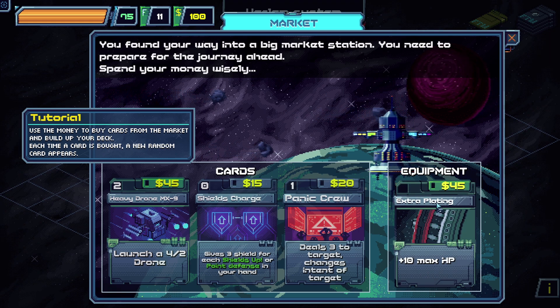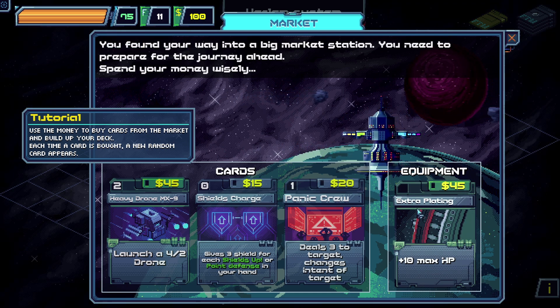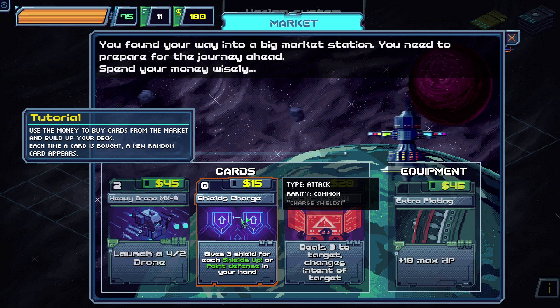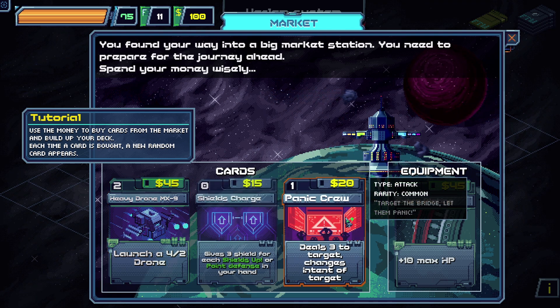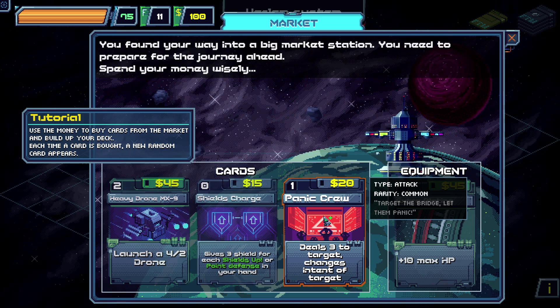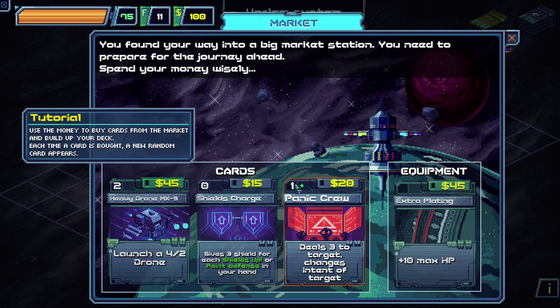We can buy equipment, get some extra plating — this is our HP, this is our fuel, and this is our credits. Or we could grab some more cards. Everything is randomized. Let's see: 'Give three shields for each shield up or point defense in your hand.' Heavy drone Mark 9, launch a 4-2 drone — that sounds cool but it's pretty expensive. Panic crew deals three to target and changes the intent of target — if they're trying to deal a heavy blow, you do this and maybe they'll do something else. I'm going to grab the panic crew. We play with three energies. Let's also grab reckless attack — deal 20 damage, discard a card next turn. 20 damage is a huge thing. And plasma napalm — deal 8 damage to all enemies. Let's go all in!